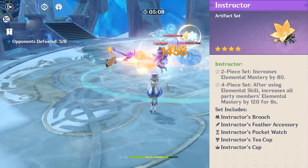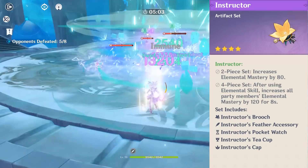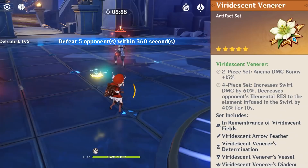Moving on to artifacts, the easiest set to go for is the Instructor's 4-piece set. Keep in mind that as of making this video, the description is worded incorrectly — you only need to trigger an elemental reaction to give your teammates the additional 120 elemental mastery. You can do this with your skill, and in fact you can get all 3 bonuses by using the skill once on an enemy with an elemental status. But if your skill is on cooldown, basic attacks can trigger the 4-set bonus without any problems.